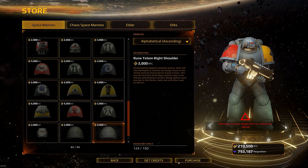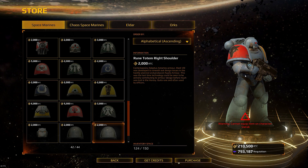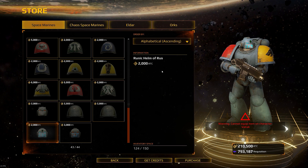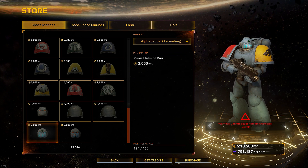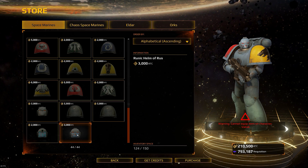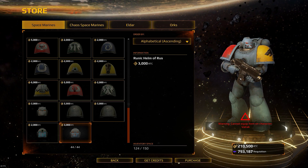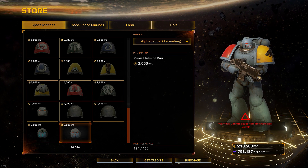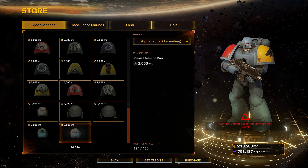Some shoulder pads have little runes through them, but there's a big clipping issue on one of them — hopefully that'll get sorted soon. The Runic Helm of Russ — as you can see — has a Mark 6 Corvus style with runes and a diamond on it. There's another variant of the Runic Helm of Russ with the same runes but a different colour, missing the diamond at the top. And that's it for the customization added in this patch.